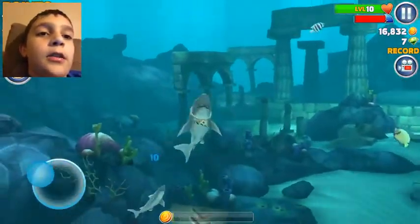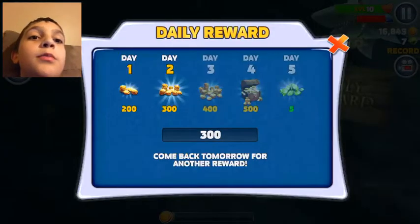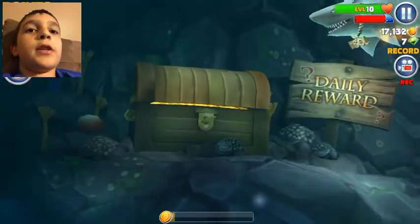And you'll see this sign here that you'll pass by. Then you're going to go down here and it'll say show a daily reward sign. Now you can do this as much as you want, and you can get 5 gems on day 5. And you can go to your settings and change the date and time.